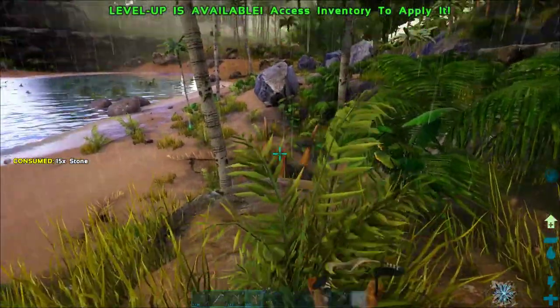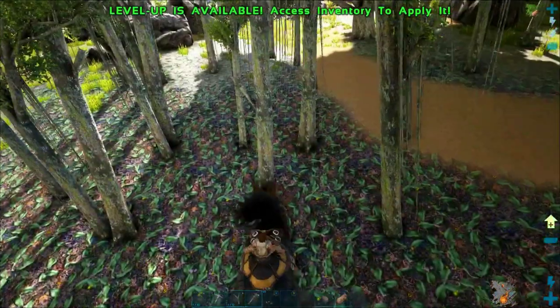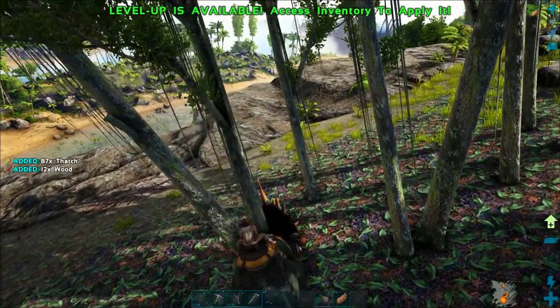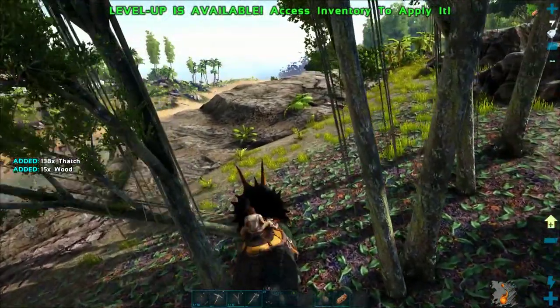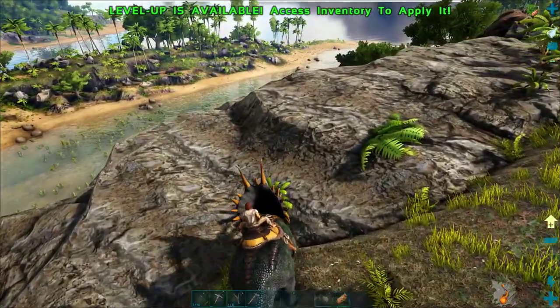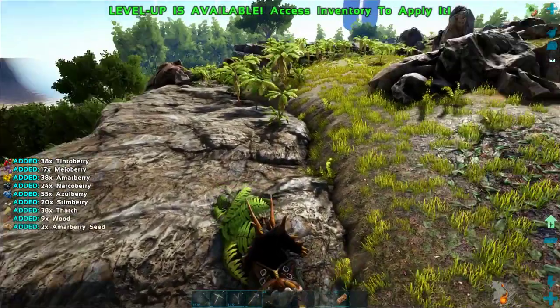So we switched gears, and now we're going to try to tame this level 9 female Triceratops, who is a little bit more squishy. I'm also going to show you why having a Triceratops is so helpful at this stage in the game, and teach you a couple tricks for actually taming a Triceratops so you don't die in the process.